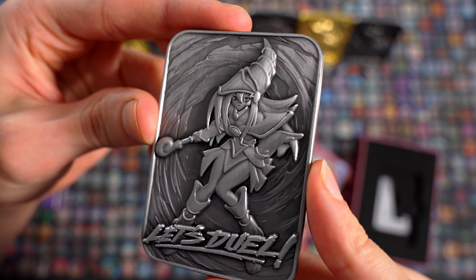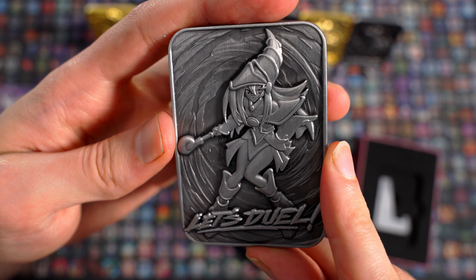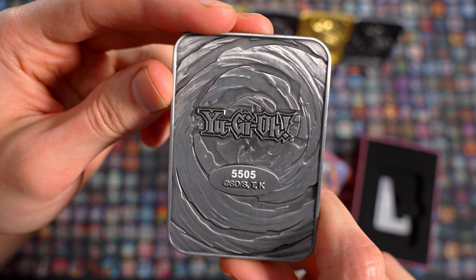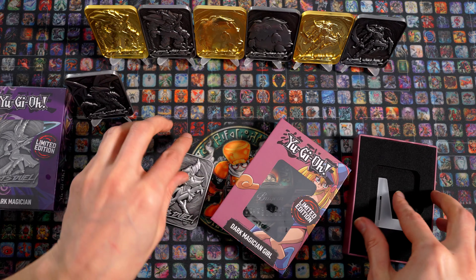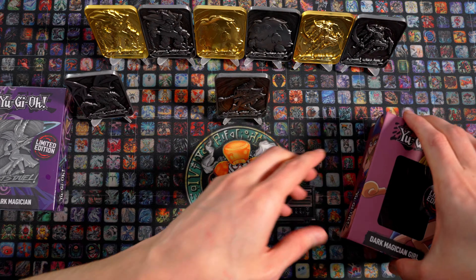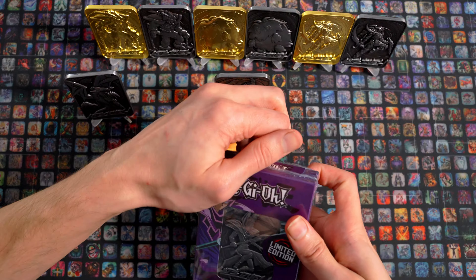Das ist sehr cool, dass es eine andere Pose hat – wir haben hier so eine 5505-Nummer. Kommt sehr gut mit dem Schatten zur Geltung. Ich hätte mir wirklich das Original-Artwork eher gewünscht. Die Dinger sind schön schwer. Ich weiß gar nicht, ob die magnetisch sind. Könnte ich die theoretisch sogar mal in der Magnetwand anmagnetisieren? Aber die sind so schwer, da müsste ich einen richtigen Stabmagneten ranknallen, damit ich die an die Wand kriege. Die Magnetfarbe selbst ist nicht magnetisch genug.